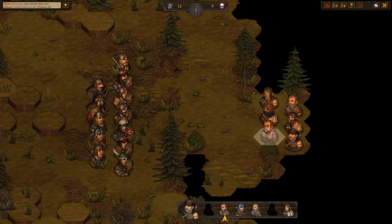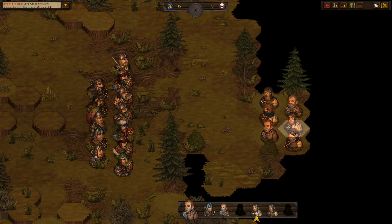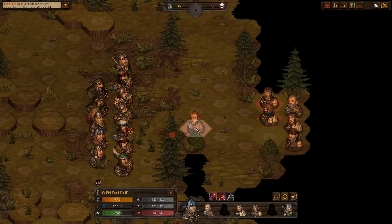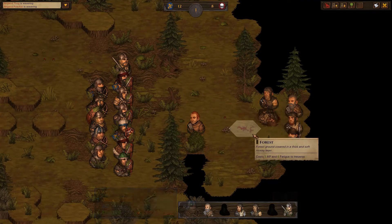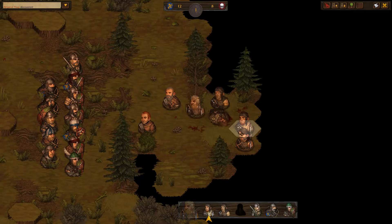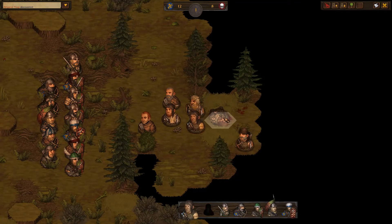Here we go, there's only nine of them — that's fine. We're in the woods so movement is going to be a problem. Wendy, this one's behind a tree — let's shoot this one. Excellent. That one's behind the tree — let's wait for them to come out in the open. Thank you very much. The rest of you — we are going to tear them a new one.